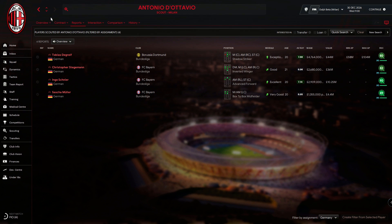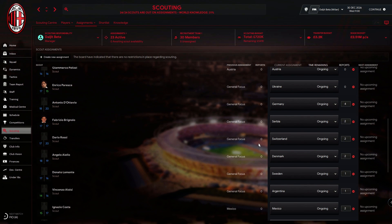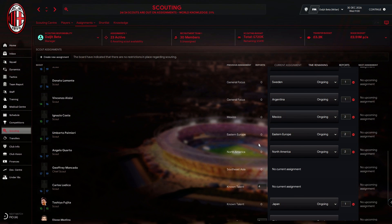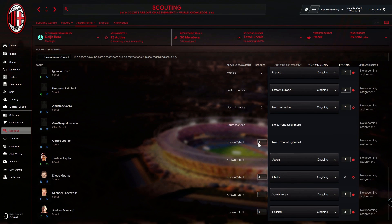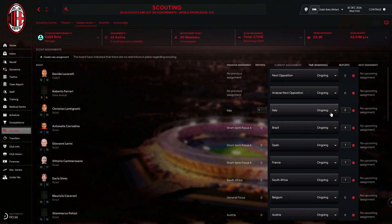Do not rotate scouts between countries. The logic is simple: you want one scout based in that country and he'll feed you with information whenever a young hot talent appears. Choose scouts with local knowledge and high adaptability — these scouts will save you time.